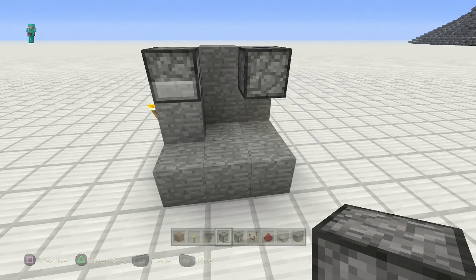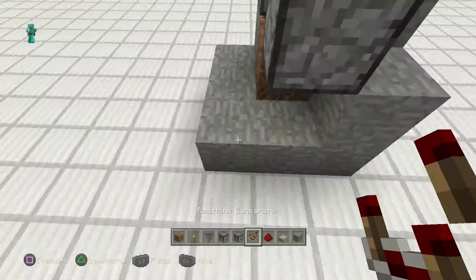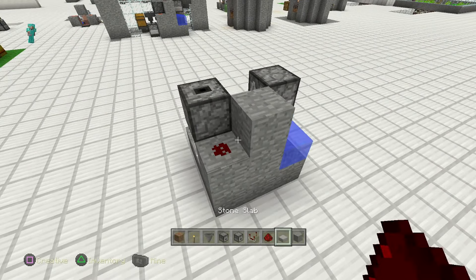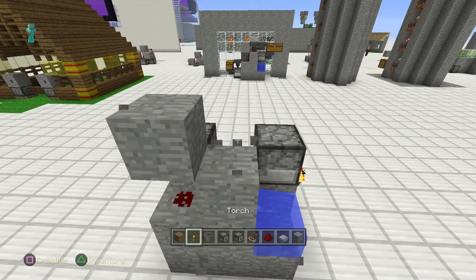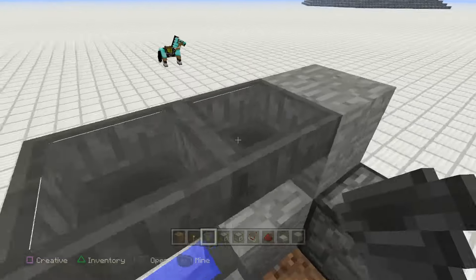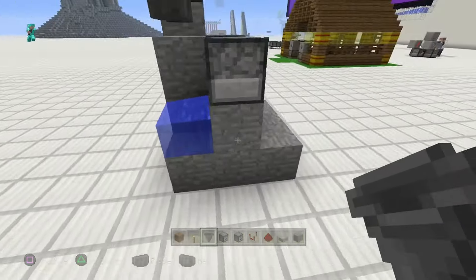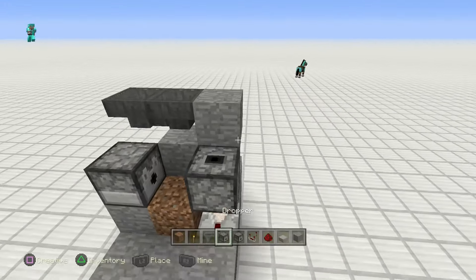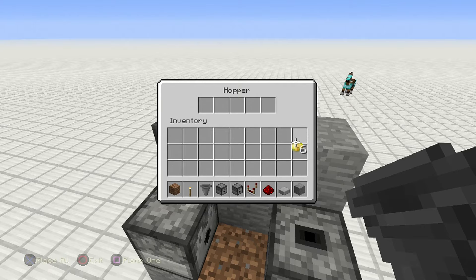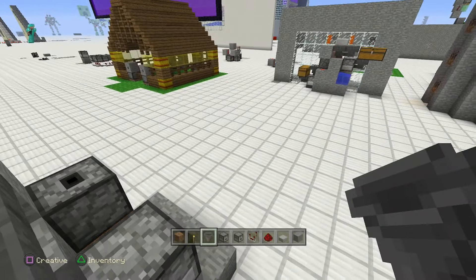Now grab some dirt — the dirt goes here. Then grab a comparator: comparator right there. Grab the redstone dust: redstone dust goes here. Now let's make a mini hopper clock by doing this — crouch place a hopper into the ground right there, then crouch place one into that one too. So now you can see they're together joined. Let's get rid of this torch now that everything is set, and put one poisonous potato in here to get it going back and forth.